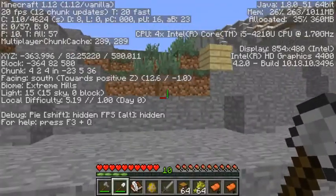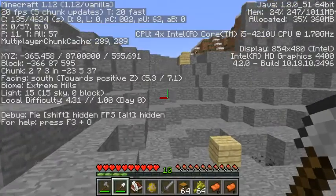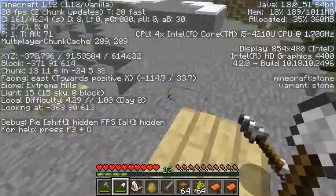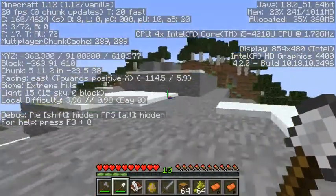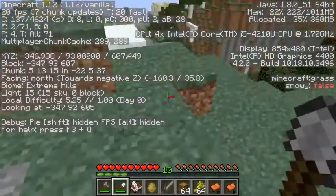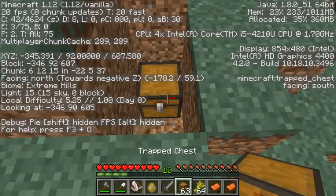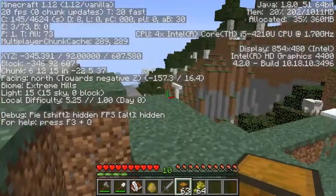I'm going to go bury my first treasure somewhere in these mountains. Here's a nice spot to build my treasure. So now I'm going to dig a hole. I want to place a chest, then I'm going to put my saddles in here, and then I want to close it.